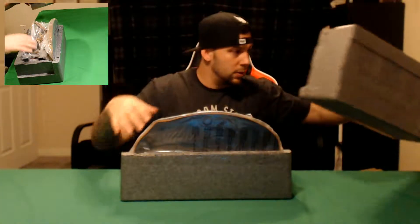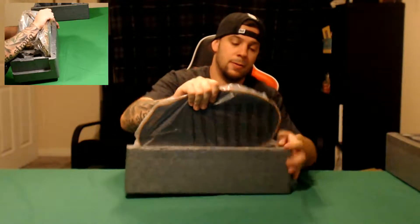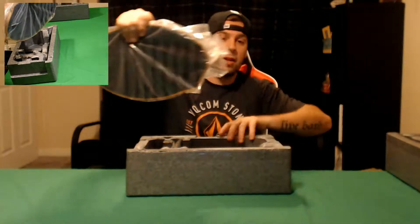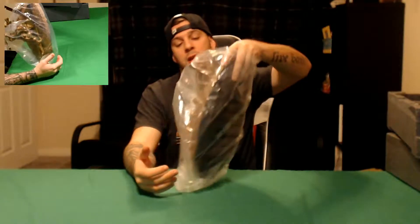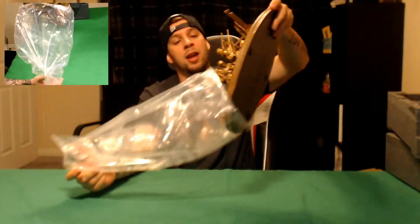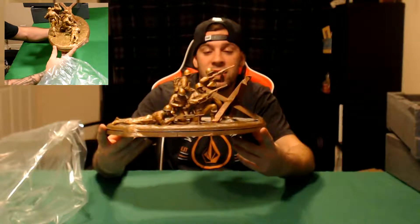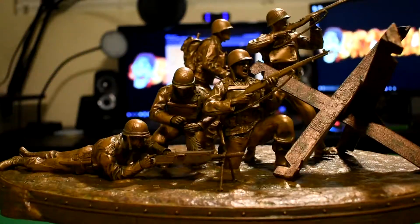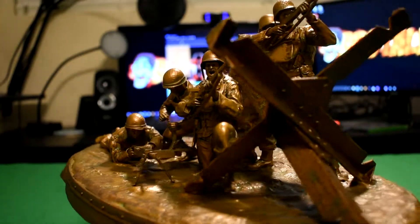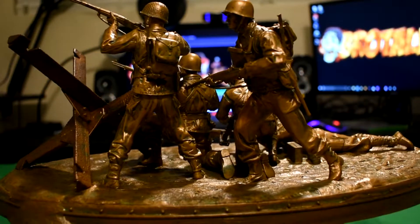Alright, here we go. Move that to the side. And here we are — the Moment of Truth. The important centerpiece, great for any decoration. Here's the main piece of the Valor collection: it is the Five Soldiers Storming the Beach with the Hedgehog in front of them. It's pretty much made of plastic, not too heavy, just painted bronze. It's not an actual bronze statue, which is a shame, but I think it looks pretty good.